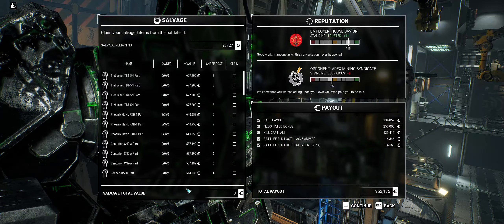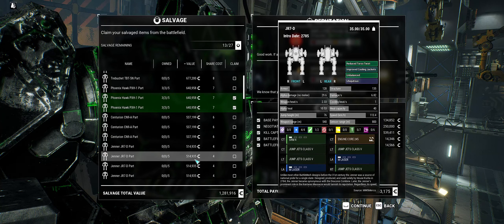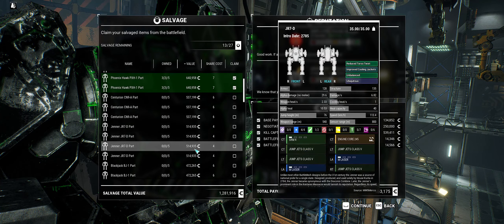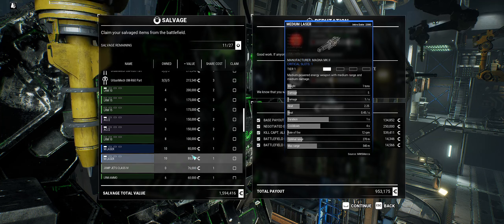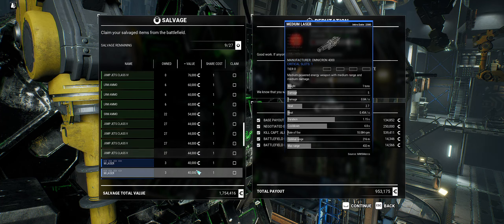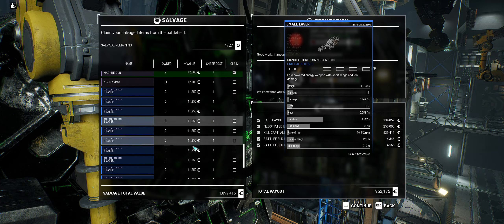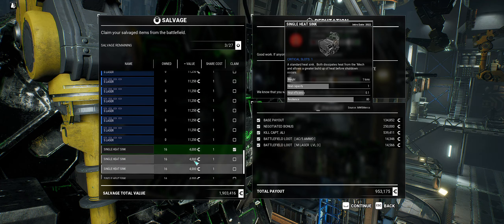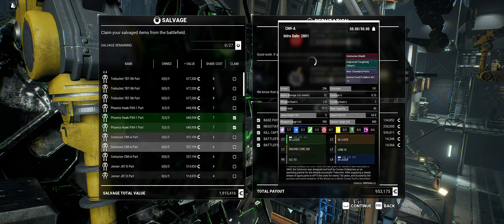We got all the salvage, so we should be able to get some pretty good stuff. 27 pieces. I'm going to take the Phoenix Hawk part — let's take two of them. Take that AC5, take both of those. Good machine guns, so let's grab those. We need some heat sinks — we don't need them, but let's take them anyway. Always can use them. That will give us a Phoenix Hawk.